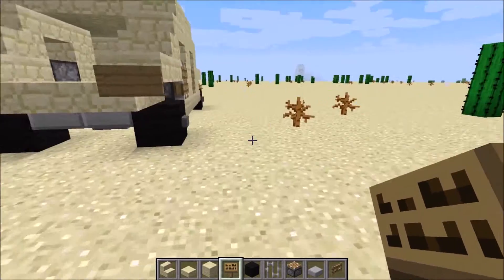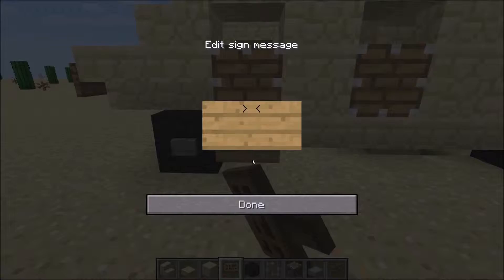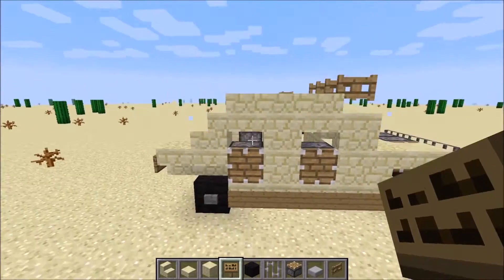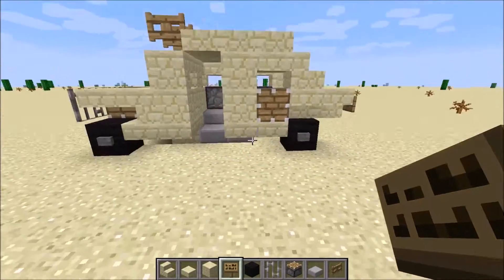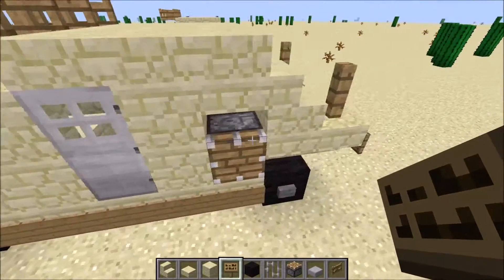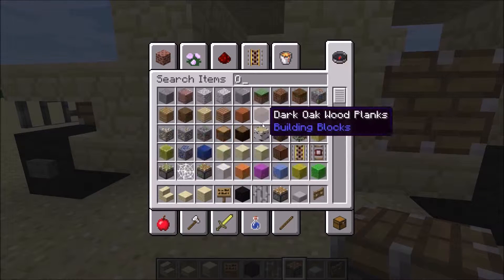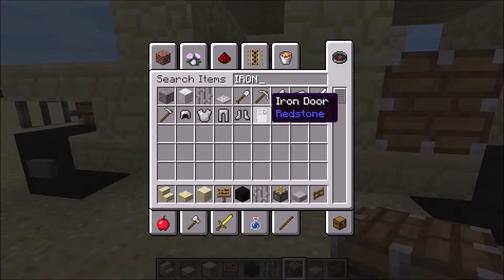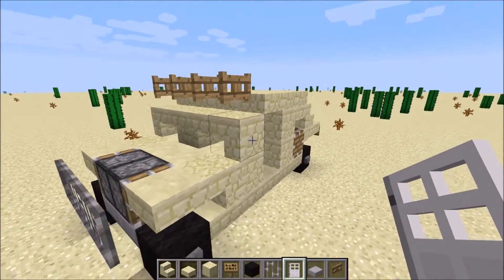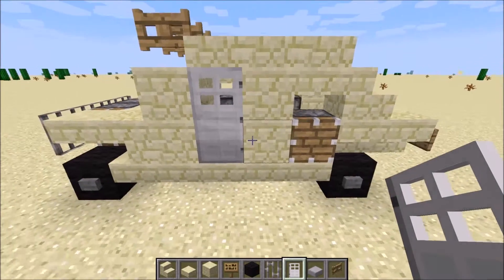Otherwise just do like this. What you can do to cover up the underside of the car — you can see it down here, the under part — just do like this. You can determine for yourself whether you prefer that or how it looked before. I think I prefer how it looked before, but if you want to cover that up, just do that. For the door — just place a slab here and an iron door. I like the iron door better than any other door. You can also just do it without a door, but I think that doesn't look very well in my opinion. But everyone's got their own taste.